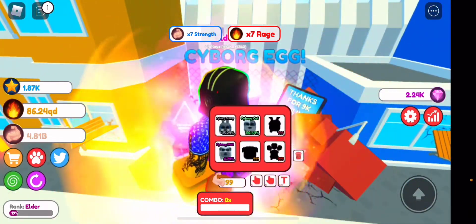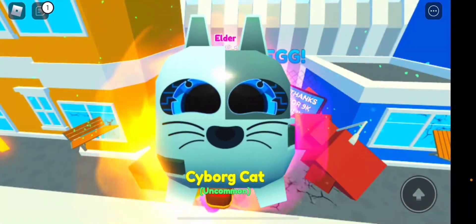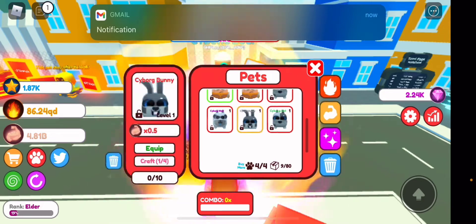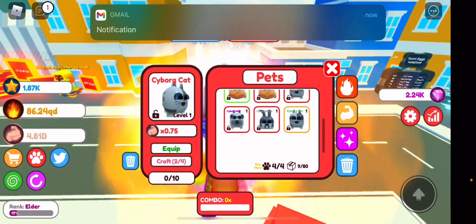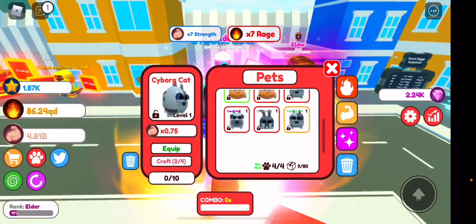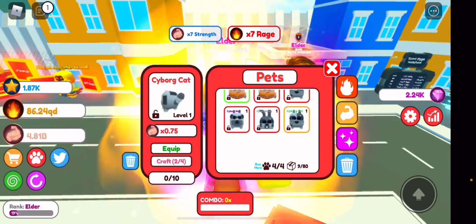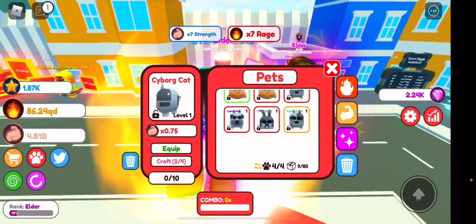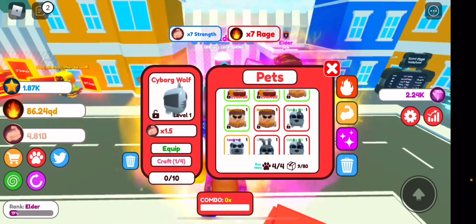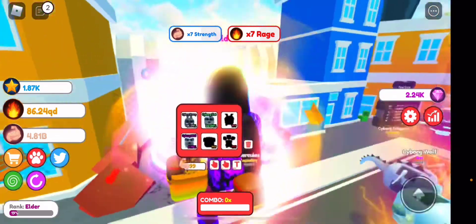I've opened some eggs already but I'm going to open them with you guys as well. This is not a normal egg — I think it's very cool. We got Cyber Cat, uncommon, and Bunny Cat. So instead of normal pets giving us rage, this one actually gives us strength. He does 0.75 strength, which is pretty cool, and we also have one doing 0.5 and 1.5 — I think it's an epic.